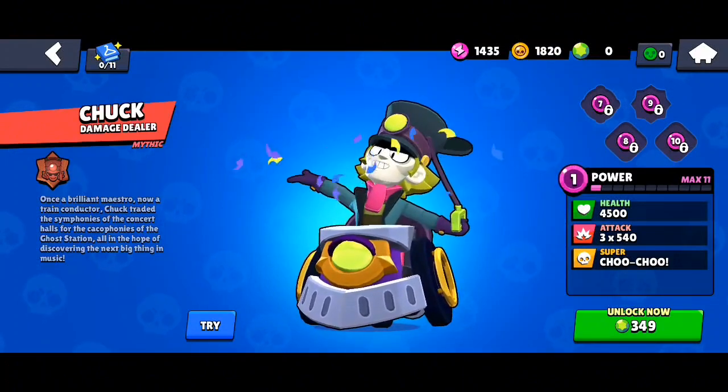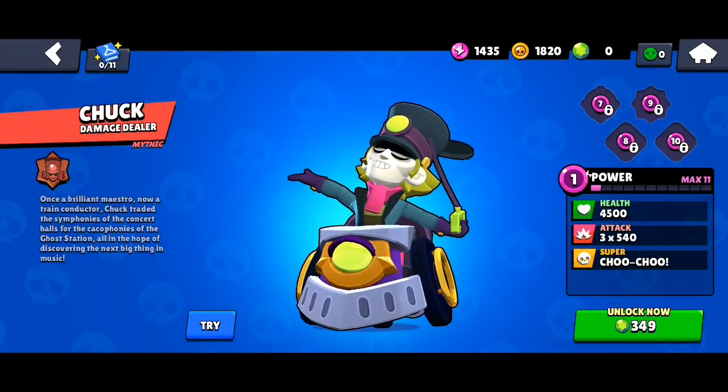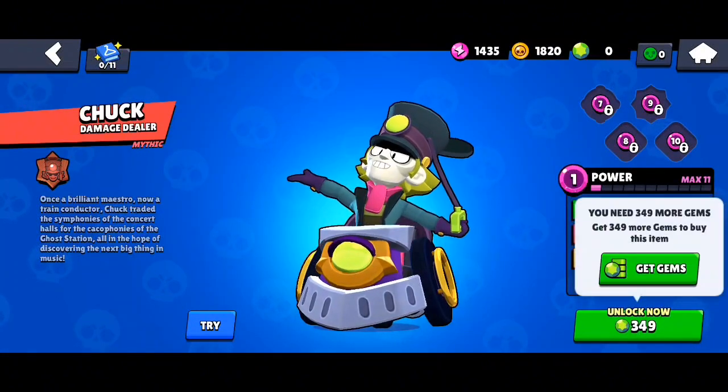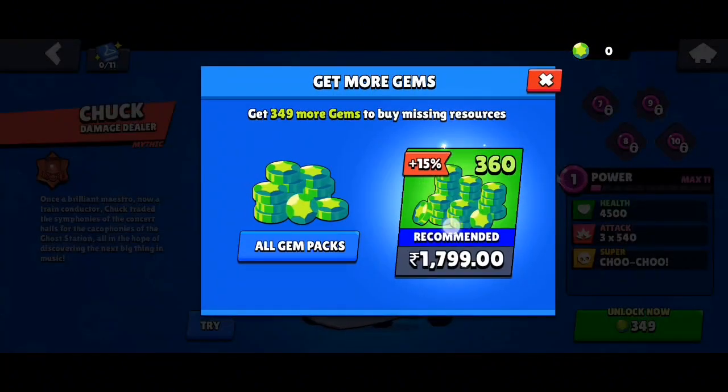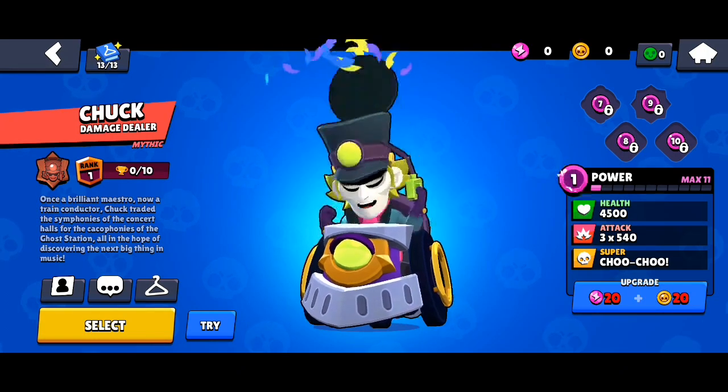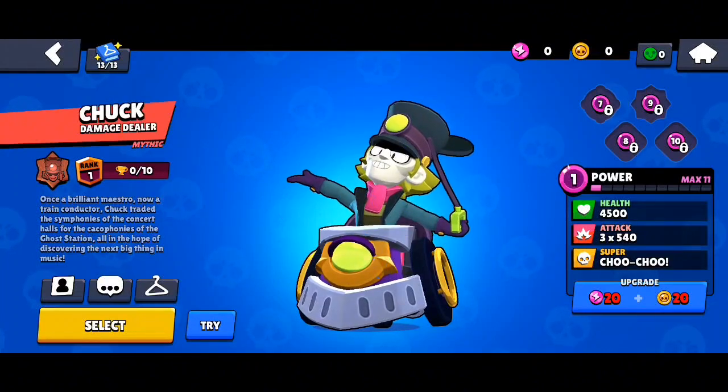It's showing 349 gems to unlock him. In order to get those gems you need to buy them. I'll click on 'Get Gems' and you can buy this pack — it's a very cheap pack in my opinion because you easily get 360 gems and you only need 349.